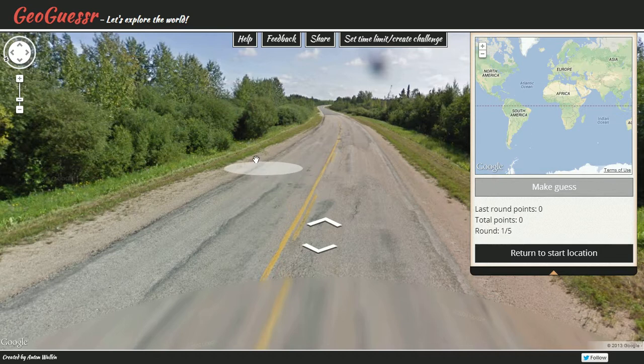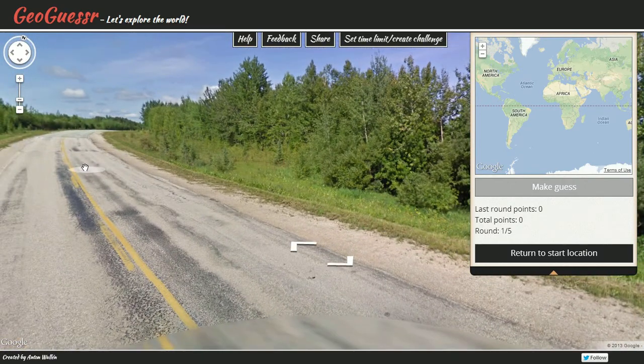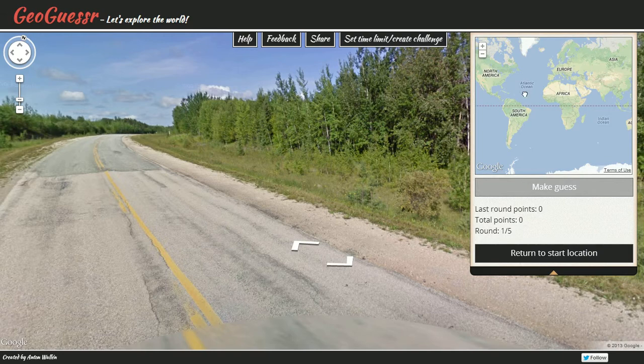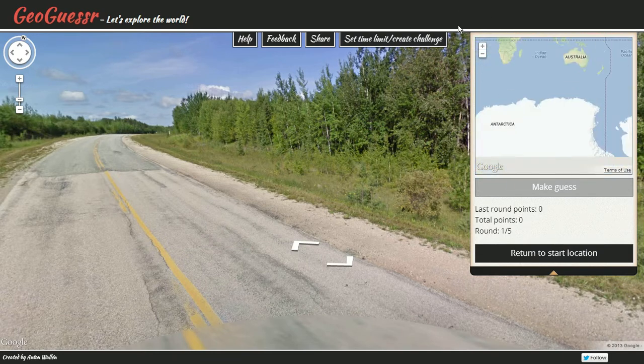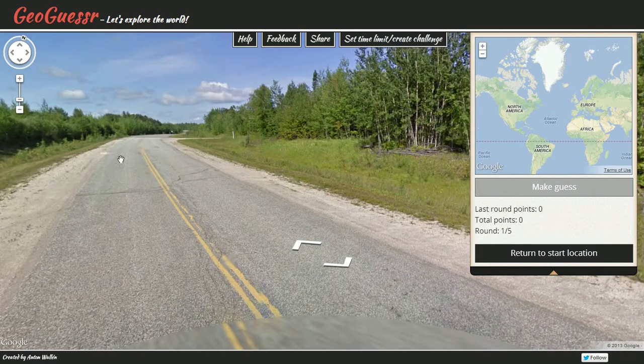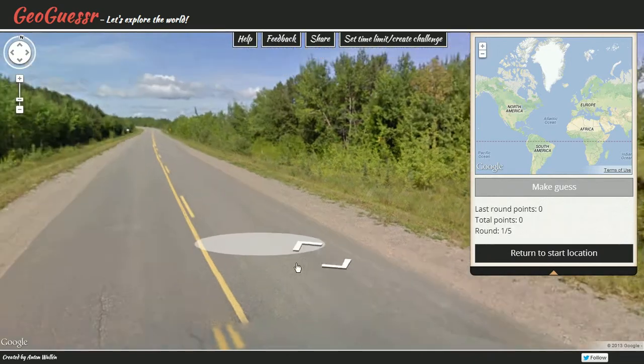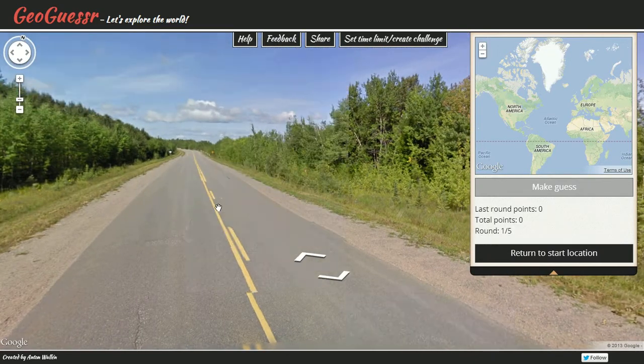Hello everybody, my name is Grant and I'm with Better Than Diamond. Today I'm going to be playing GeoGuessr — an online game where you are dropped in a random road using Google Street View and have to find where in the world you are. Josh on the channel recently played this and I decided to give it a try.